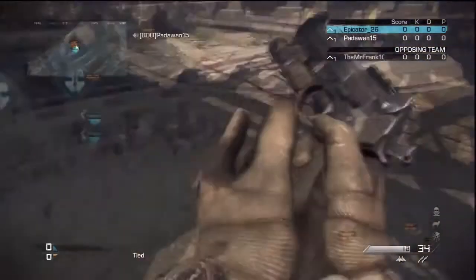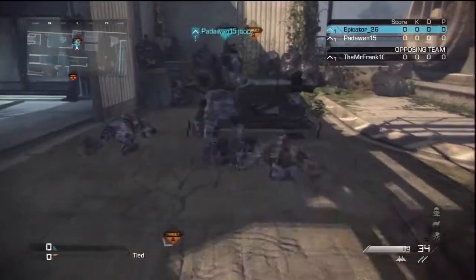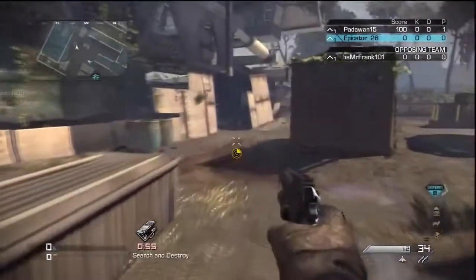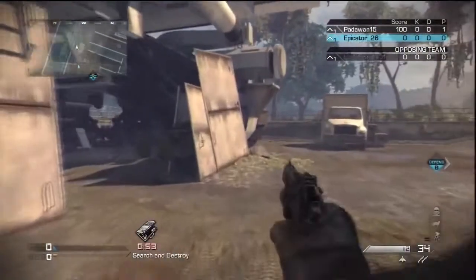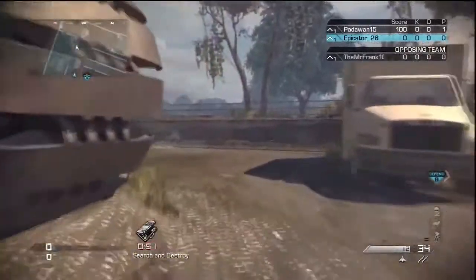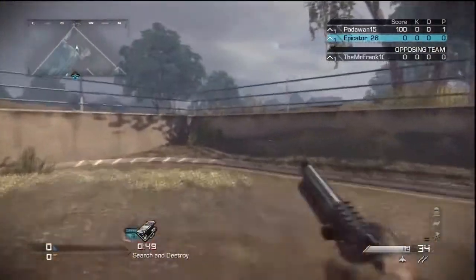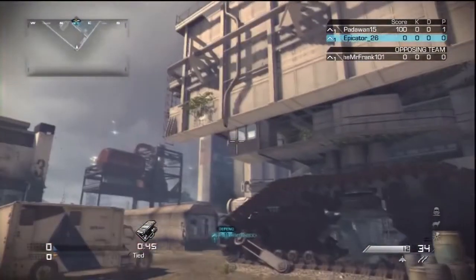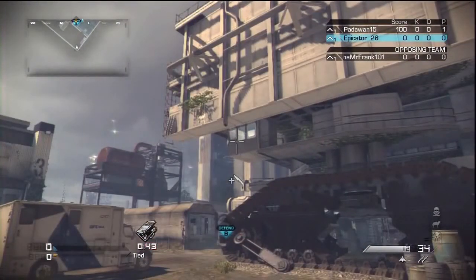For the second spot on the B-bomb site, you want to plant the bomb where Padawan just did. Then you want to run back into the enemy spawn — be careful because there might be an AFK guy here — and push right back into this corner. Then put the top part of your throwing knife crosshair with this tram or window thing.